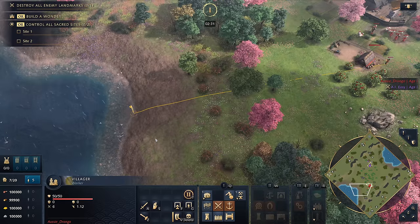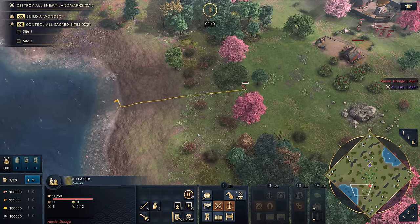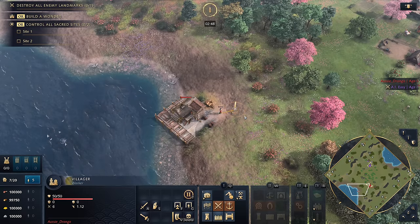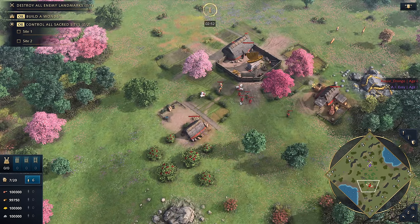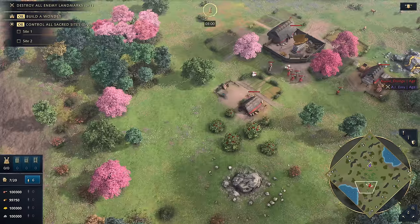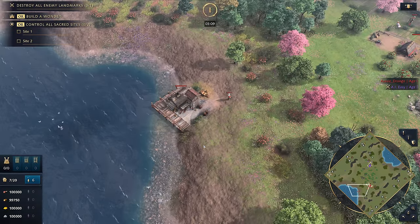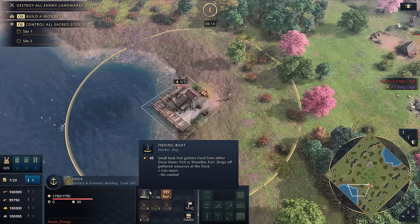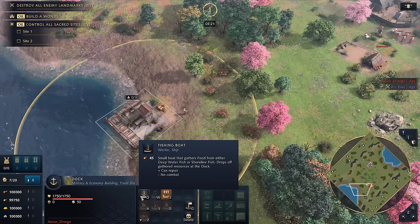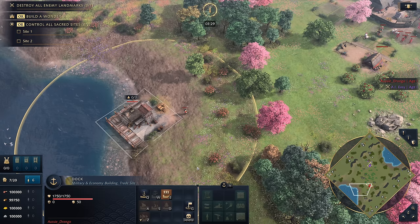Moving to water, the Japanese have cheaper fishing boats. This might not seem like a big deal, but consider: on a water-and-land map, most civs have to choose between economy and military. The Mongols typically focus military first; others just focus on water. With the Japanese, because of their cheap fishing boats, you can do both — be aggressive on land, keep training units, and still produce fishing boats simultaneously. This is probably going to make them by far the best water civilization in the game.